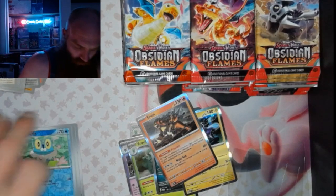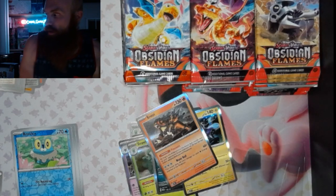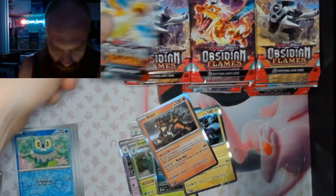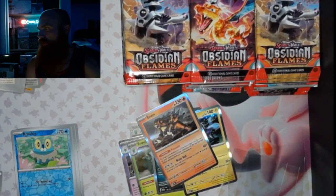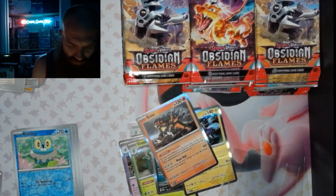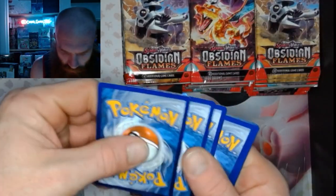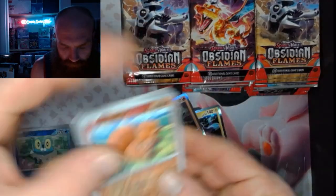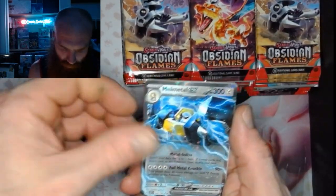We are a quarter of the way there fam, let's keep this going. Pack 11: got a Vulpix, Heatmor, and a Melmetal EX.